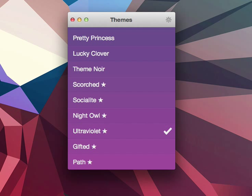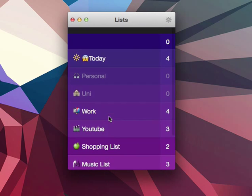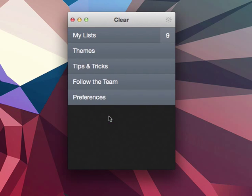The next one is Ultraviolet, which you'll get by using Clear for 7 consecutive days. This is the item view, and the list view is pretty much the same — maybe a little darker.